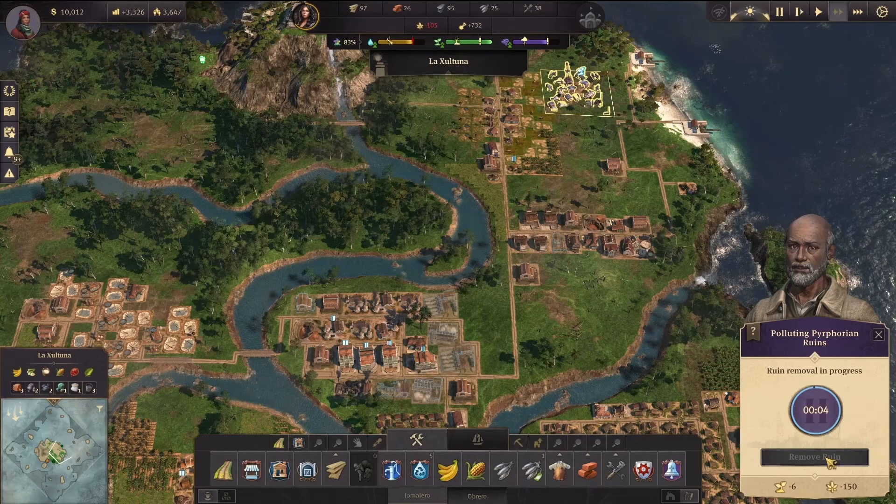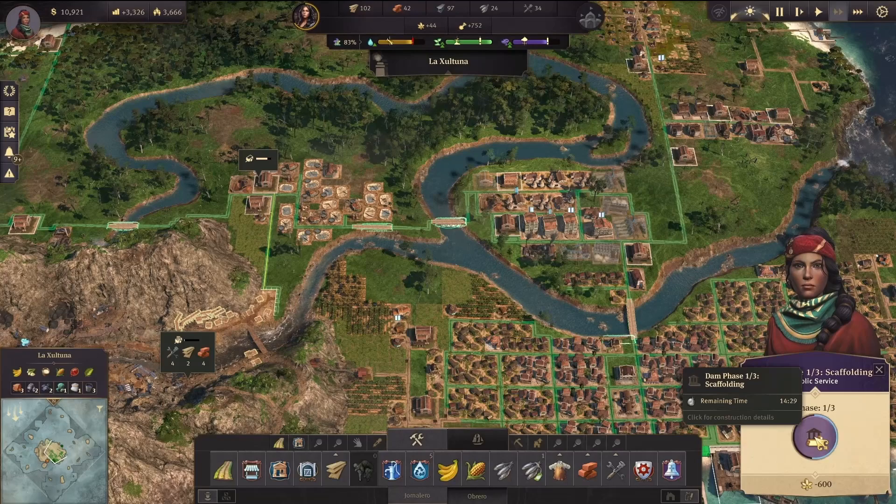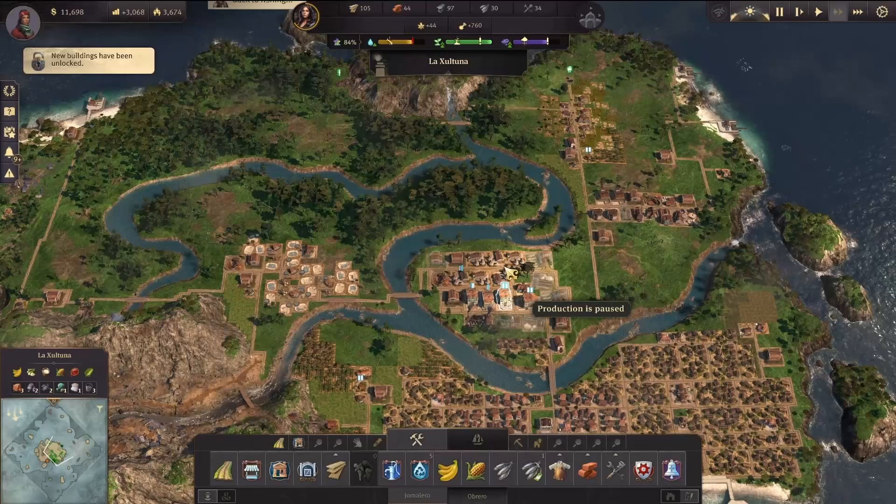We're out of wood so we need to cut more trees, which will create problems but that's life. One more ruins found — stone and bricks — that will definitely help for level 1 and also phase 2 of the dam.